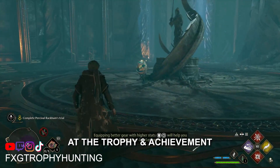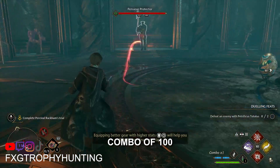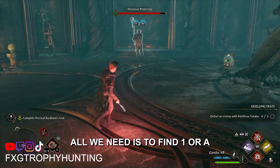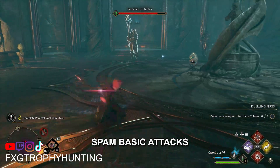FXG here. Today we'll be taking a look at the trophy and achievement Raising Expectations, where we need to reach a combo of 100 in Hogwarts Legacy. This is fairly easy to do. All we need is to find one or a few strong enemies and spam basic attacks.